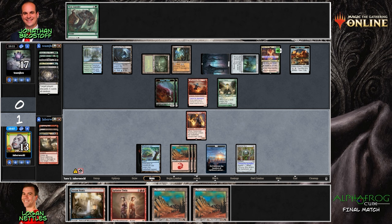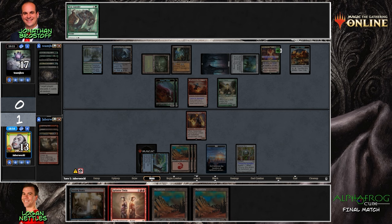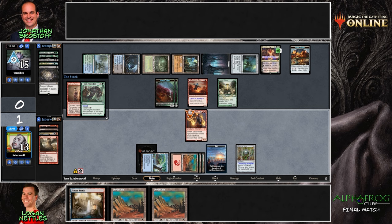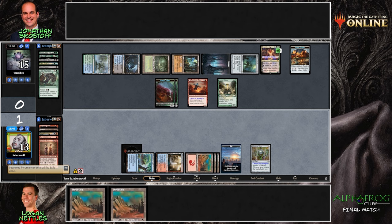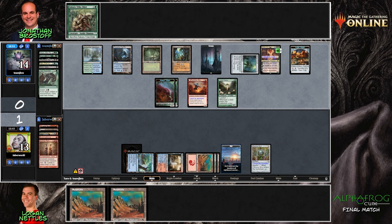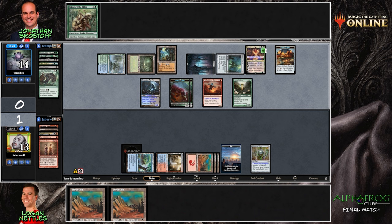What if we see a Splinter Twin on the Seasoned Pyromancer? I certainly hope not, because this Tear Asunder is going to be the biggest blowout if that is the case. The kick cost is being paid on the Tear Asunder — that targets the Seasoned Pyromancer and exiles it, effectively countering the Splinter Twin. The only hope now is that one card below the Shelldock Isle. We'll have to get through five cards, but Grist will do double duty on that, and Sakura-Tribe Elder takes out another card, so the Shelldock might be active before the game's over.